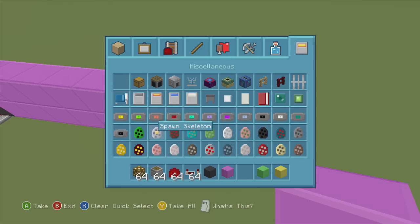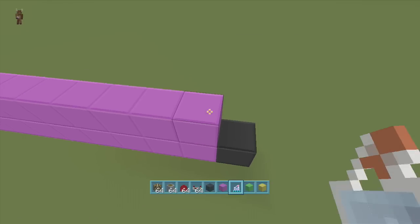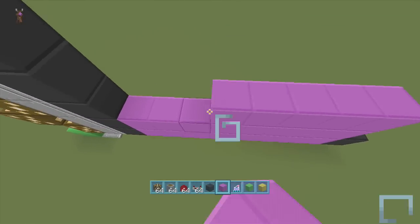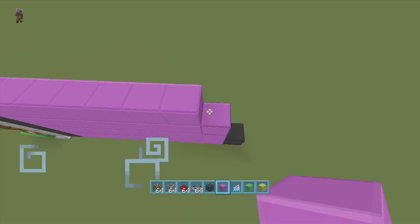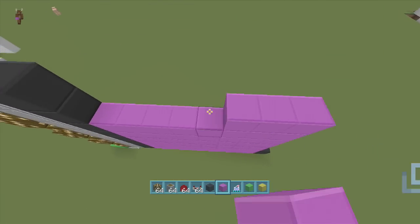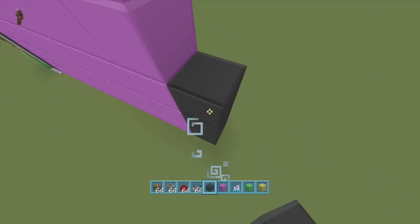Then we just fill this all in. People tell me to use swiftness potions — I already know to use them, I just don't like it because in the video you're going to see those little squiggly lines and they annoy me. But for this part, it doesn't really matter. So we're just going to fill in our little 8 by 8 frame. And then we're going to put another black line right at the end of it.